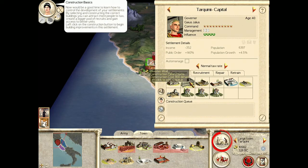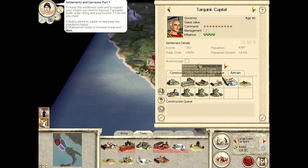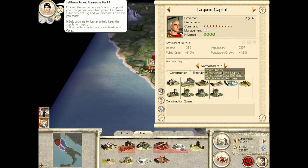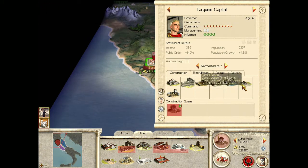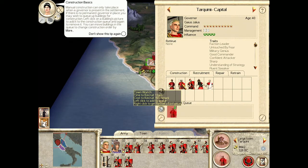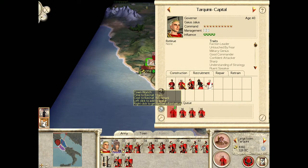Now we can build a palace. 'You can attract more people to tax, create a bigger pool of units, and gain access to better units. Left-click on the construction button to begin building improvements in this settlement.' What do we want though? Mines? 'To keep this settlement safe and to support your troops, you need to improve Tarquinii's public order rating and your income. To do this you must: one, build a shrine to Jupiter to help keep the population happy; two, build better roads to increase trade and troop movement speeds; three, build at least four units of town watch to act as garrison.' Start with the shrine, then the roads, then town watch. There we go.